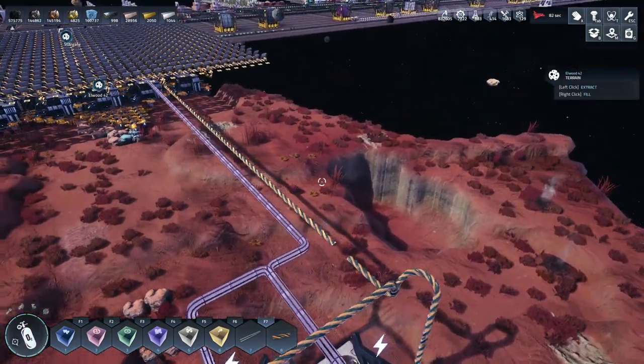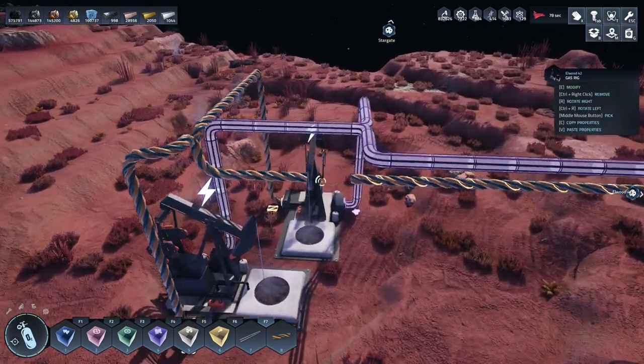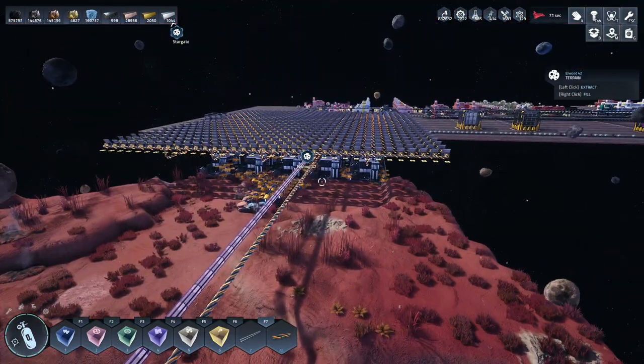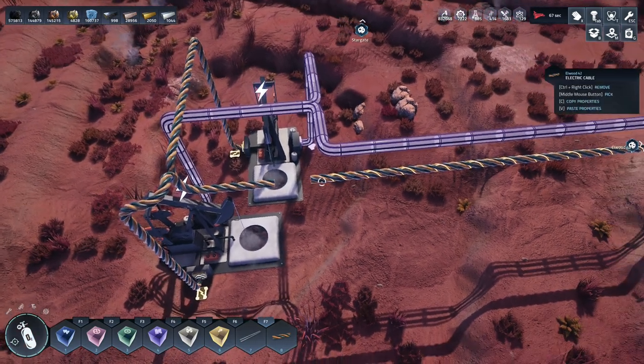I really, really want a power switch. I want a switch that allows me to switch on and off the power and then be able to control it by logic. I want a logic power switch - that's what I want, so that we can do things.